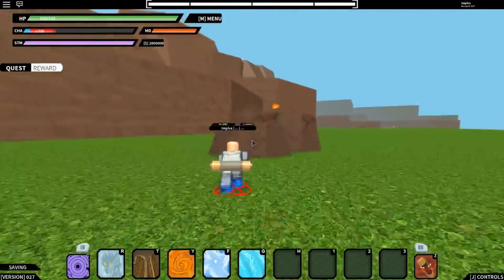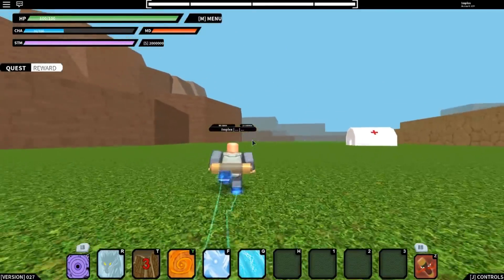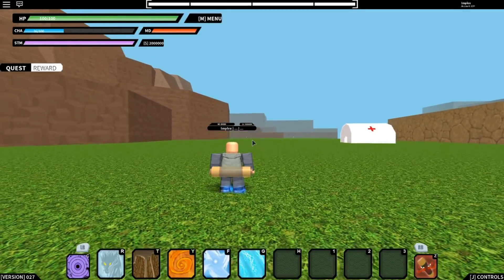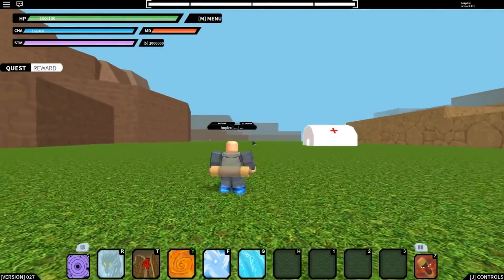So we're gonna use the second ninjutsu. It randomizes the stone in front of you — it's really useful and tactical guys. Looks cool, right? You need new chakra to use it.